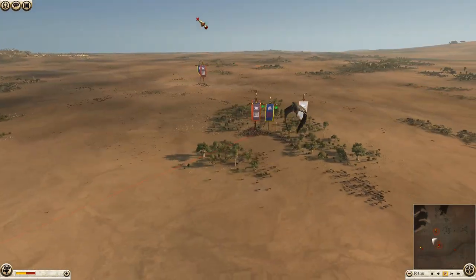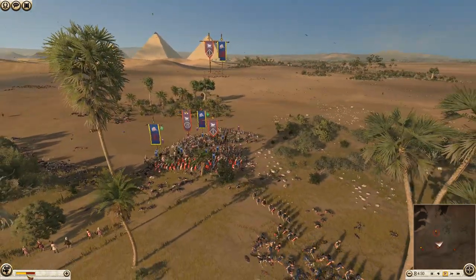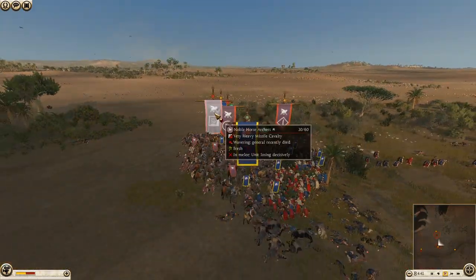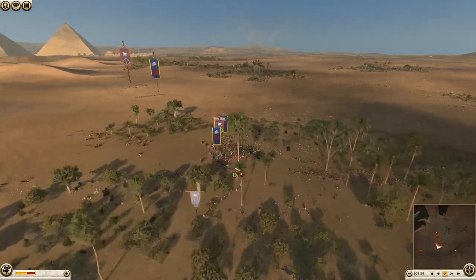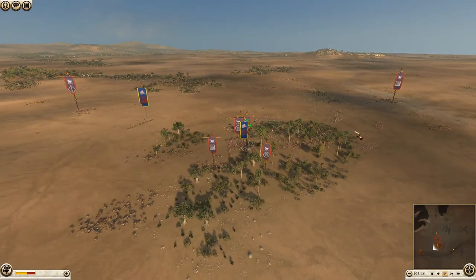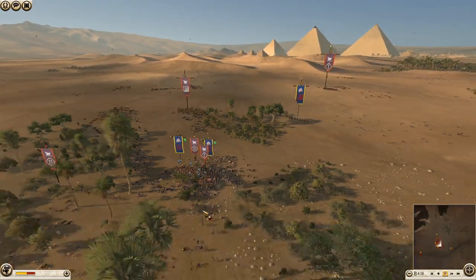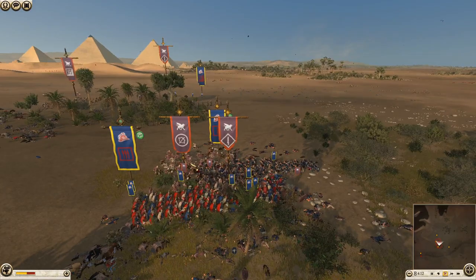So we're basically down to what's here. There are a few outlying skirmishes going on, but the balance of power is ever so slightly in Bactria's favour. I just need to get some of these horse archers off the battlefield — even though they're not a proper melee cav unit, they're still cavalry and I don't really have any cavalry left. I've got this Hellenic Cataphract unit coming to the rescue, but it's not really enough. He's got two units of cav to my one.